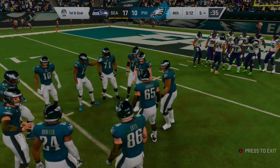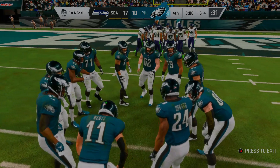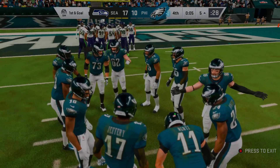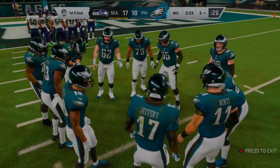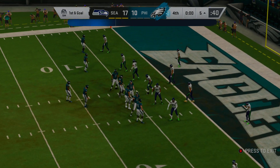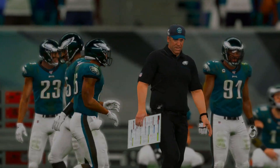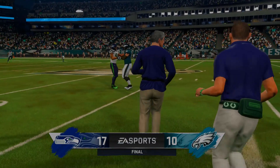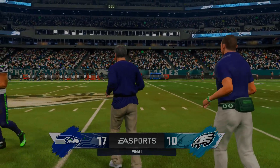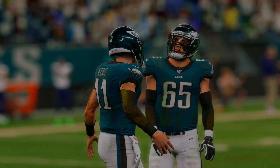We're in the red zone with 10 seconds left and the Eagles have one more play, but they show horrible time management and can't get the play off. The Seahawks win 17-10 and the Eagles are the final team eliminated, going 0-2. The Seahawks move on to play the Packers in a rematch.